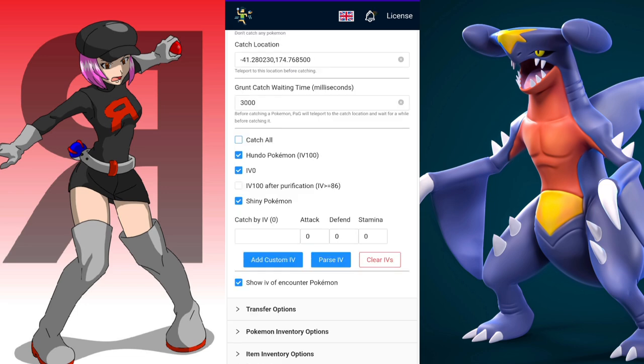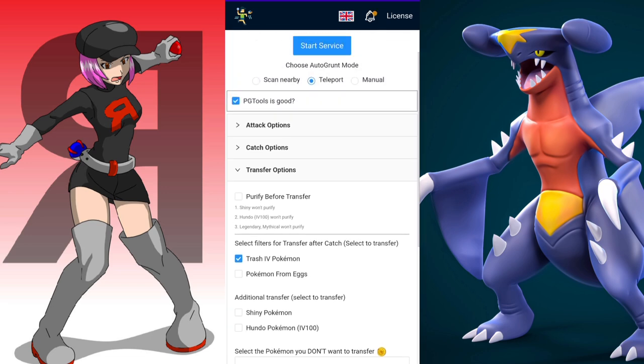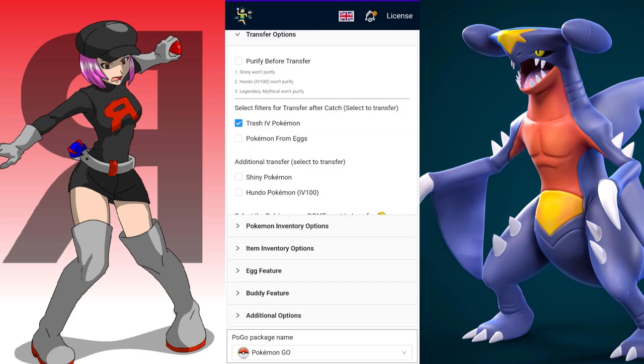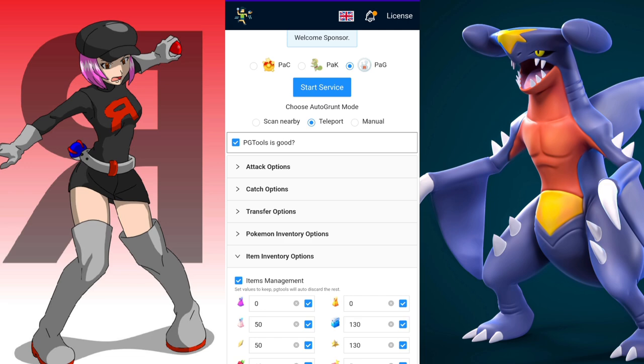Below in the cache, you have 'catch all' and 'catch by 100% IV' or shiny — this depends on whether you want to capture multiples or singles. If you're looking for Dratini or Snorlax, I suggest you put 'catch all,' because when you're catching, it gives the Pokéstop a chance to refresh faster. If you choose 'catch all,' it's better to go to the transfer option and select trash IV Pokémon, so you don't fill your bag too quickly.